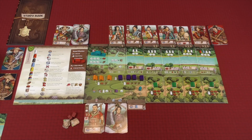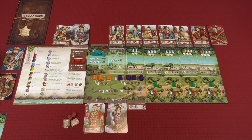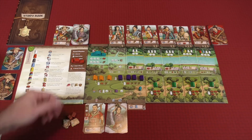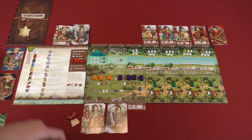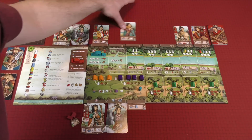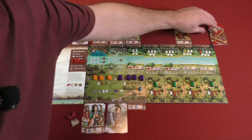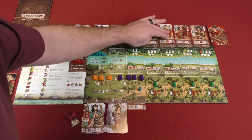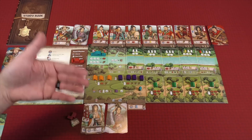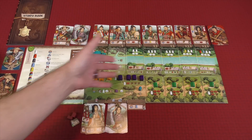Remember, one of the loss conditions is having a full row of barbarians. Let's say for the purposes of showing you a more dynamic card row refresh, I spent two provisions and took both of these workers into my exhausted pile. All of the townsfolk cards slide to the left, you look at how many barbarian cards are going to be added — which is one — slide it to the left, add one to the right, and as things go on you'll be adding more. Then you fill the gaps with the remaining townsfolk cards. Then you'd go through the harvest again, and now you'd have more added to the harvest — with this blue worker, you'd get more as you build these buildings as well.